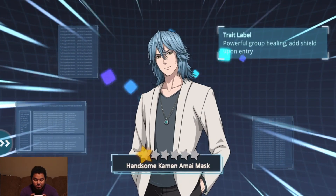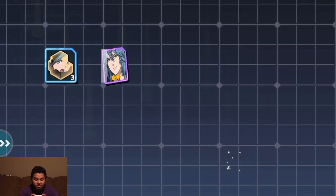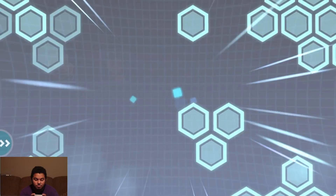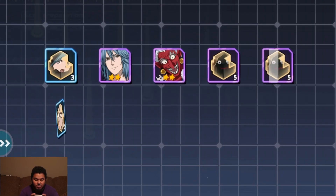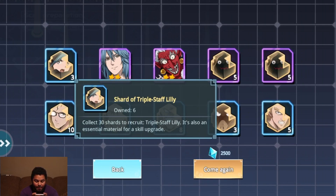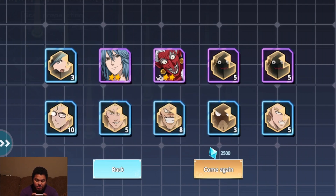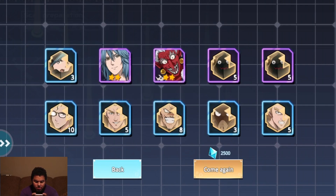Got a new character — Handsome Common Amaya Mask. Sky King, two-star. Got a few shards. No shards of Moomin Rider, but that's alright — we got one for Triple Staff Lily. I'll take it. We have ten shards here, I'll take that.